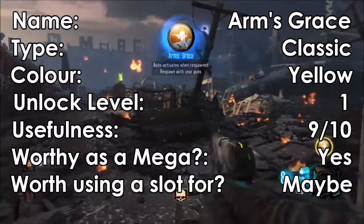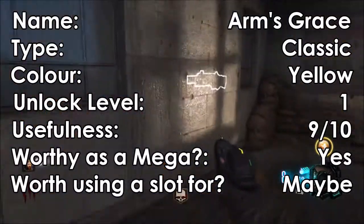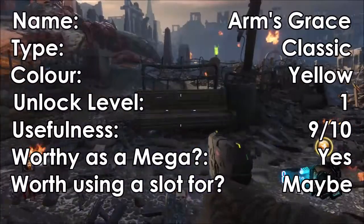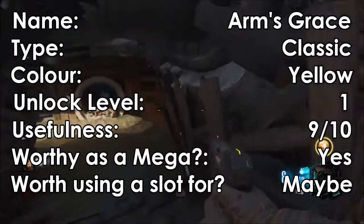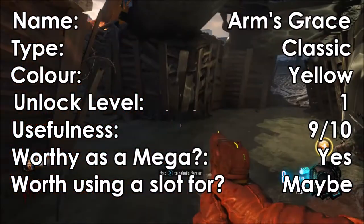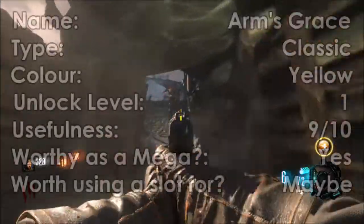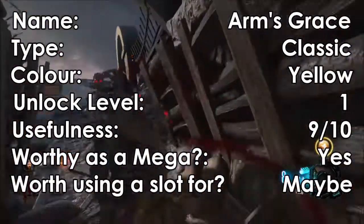We now have Arms Grace. This is a Classic Gobblegum which is yellow, and its unlock level is also 1. As it is also one of the first 5 Gobblegums, I rate it at a 9 out of 10. It is definitely worthy to be a Mega, and it may also be a good choice to use up for a slot. The best use is when you're maybe starting out at Zombies, or if you're a complete utter noob.